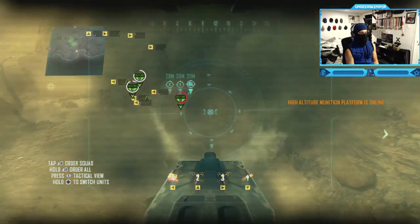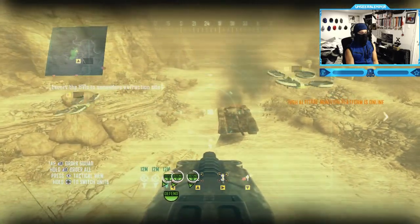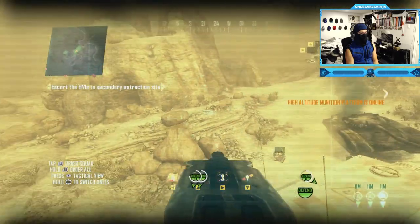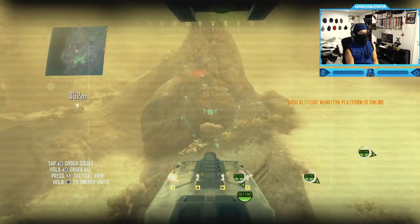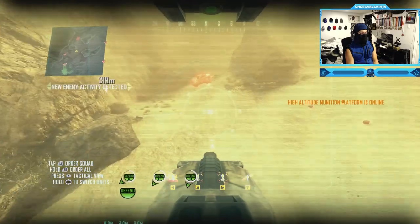Enemy tank is down! Nice! We risk losing Charlie vehicle! Enemy tanks rolling in on our right! Convoy vehicle Delta taking heavy fire! Delta is in imminent danger — enemy tank right side, lead vehicle!